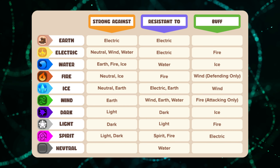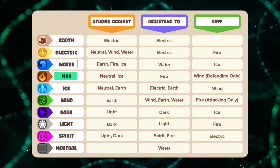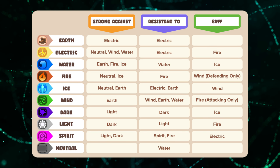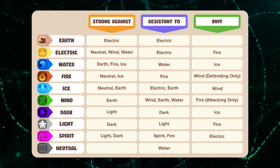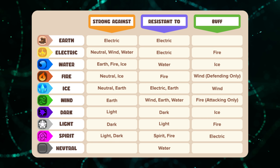In the future, these battles will be more interactive. There are 10 different element types for the monsters: Earth, Electric, Water, Fire, Ice, Wind, Dark, Light, Spirit, and Neutral. When preparing for a battle, you'll need to know their different weaknesses or resistances to be effective — or you can just do what I do and keep a cheat sheet up on another screen.